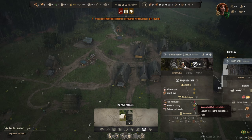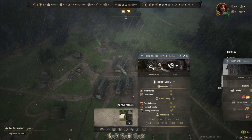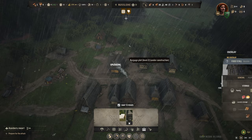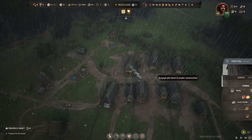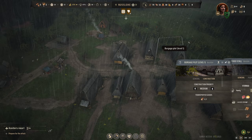We still need to construct this burgage plot over here. We've now managed to get to this level. Nobody lives inside these houses, so I'm going to upgrade these two houses right here. We're going to pull people out of the granary, storehouse, and tannery, and then pop them all out. We're now going to focus on building these. I'm also putting the logging camp worker back because we're going to need more timber. That level one burgage plot is complete, and for this one we can add extra living space because we're keeping it.